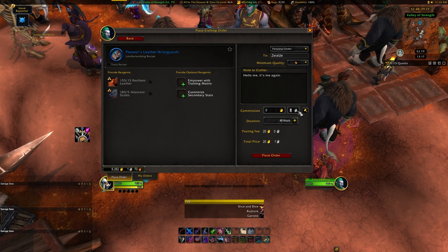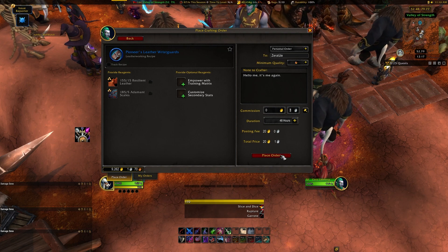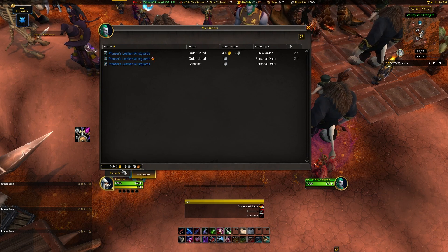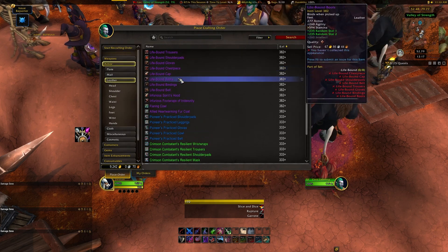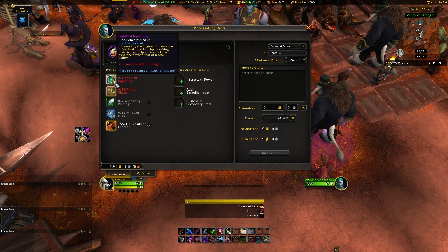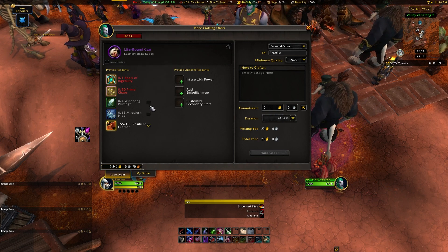There is a bit of a catch though, and that shows up when you want to have someone craft something that's better in Dragonflight, like Epic Gear. These will require bind on pickup reagents, such as Primal Chaos or Sparks of Ingenuity, and these have to be provided by the player requesting the work order.